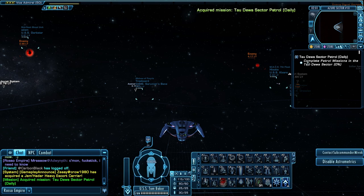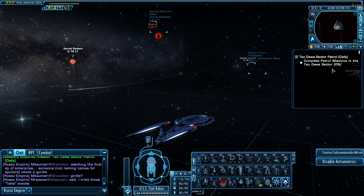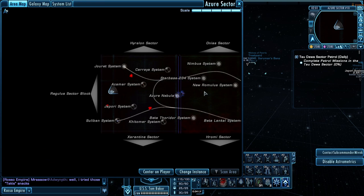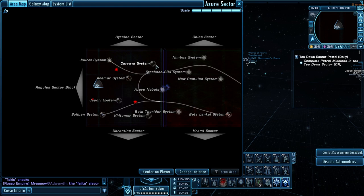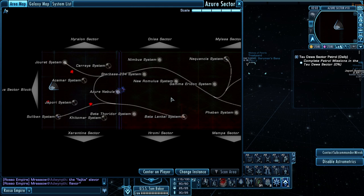So we accept it. Here's what I was talking about with the percentage — it says 'complete patrol missions in the Tau Dewa Sector: 0%.' This is different than other patrol missions in the past where it would say do six patrols or four patrols with an exact number. This one has a percentage because some patrols take longer than others. The really big ones have a bigger percentage, and the smaller diplomatic ones might count less of an overall percentage.